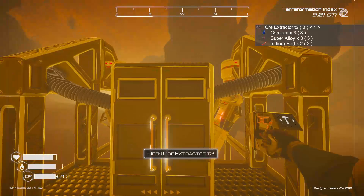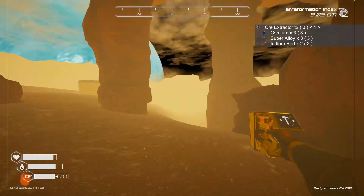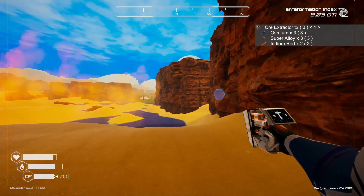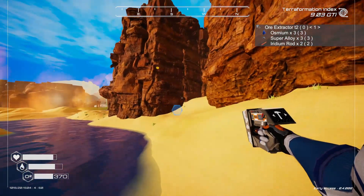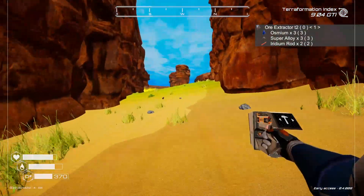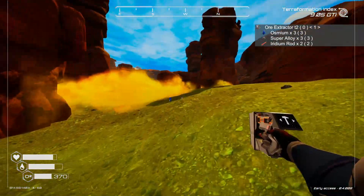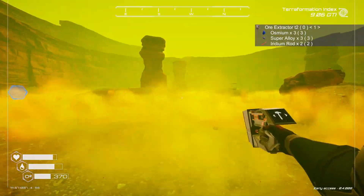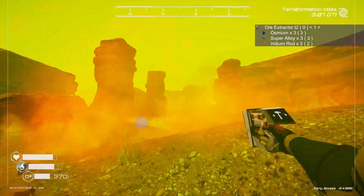The Tier 2 extractor has the big storage chest. Now we can probably go build one. Honestly, I don't even know if you need the Tier 2 extractor for sulfur — it is possible we only needed a Tier 1 back here. But now that we've got the Tier 2s anyway — if anybody knows, do you need a Tier 2 to get sulfur from the fields? Let me know. But we've got a Tier 2, we've got what we need to make one. So let's just make one here, because I don't think there's any sulfur left in these fields.